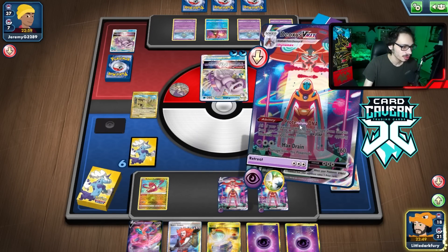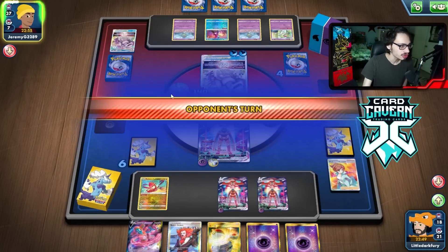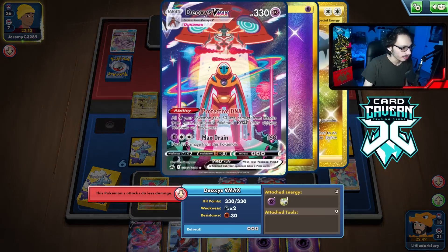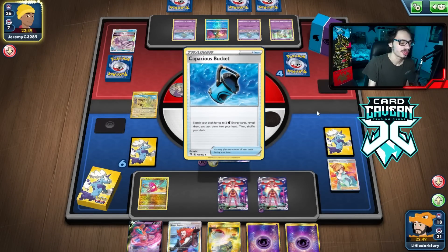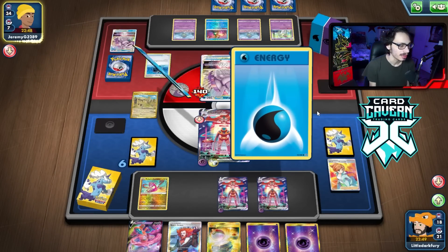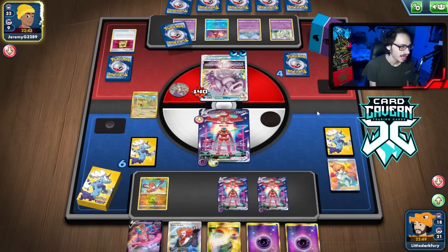Okay, they do get rid of the Palkia. That's fine. So we can just max drain here for 140 damage, which is still two shots, which is good. And they're doing 90 less damage to me right now, which is pretty sick. The only problem is E-turn being in play makes it hard for me to keep up, but yeah, they're doing 90 less damage so they're not doing a whole lot.